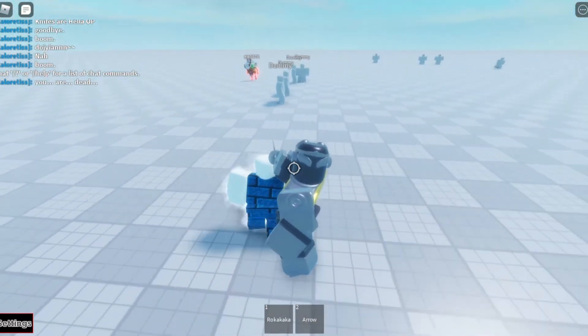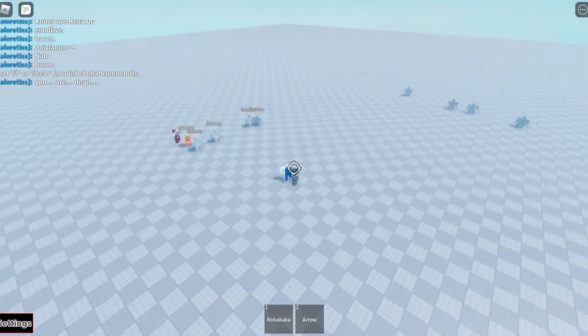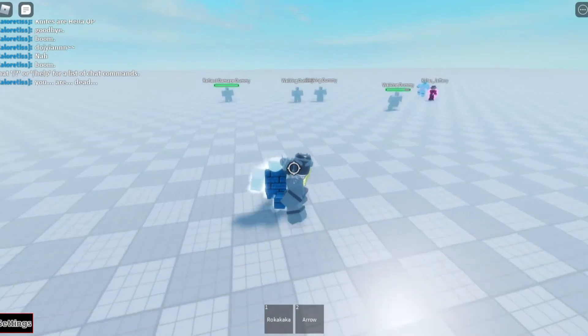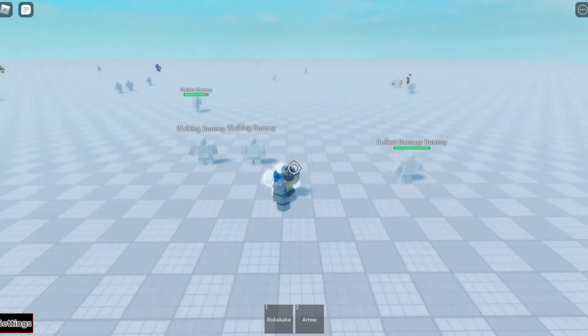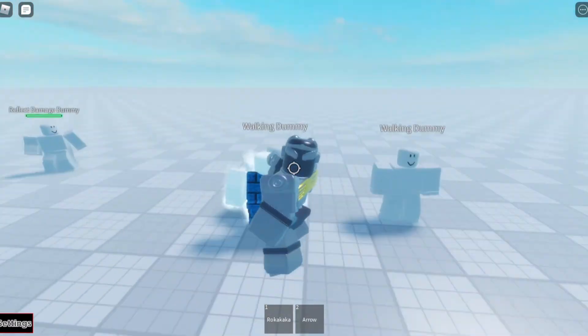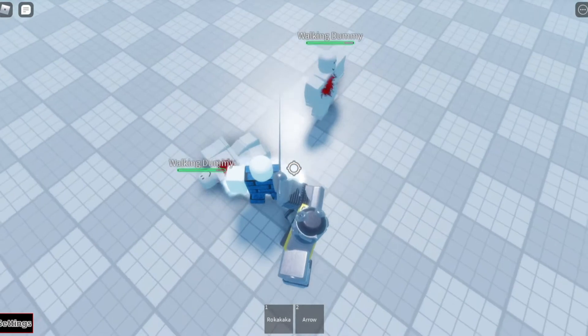Someone else showed up — I'm running away, I don't want to fight at all. Anyway, we did do the J ability — yes, we did the J ability.